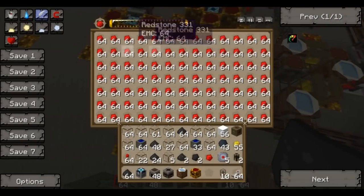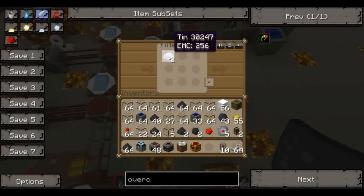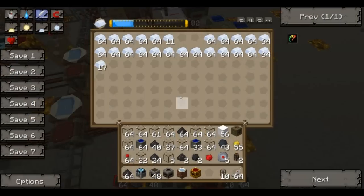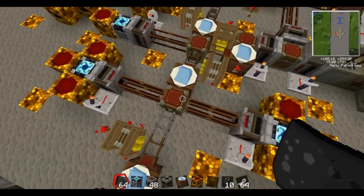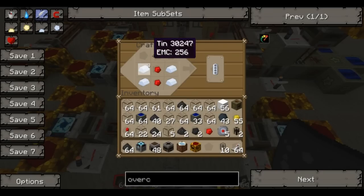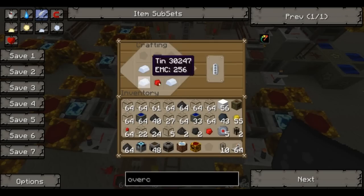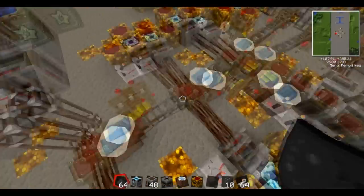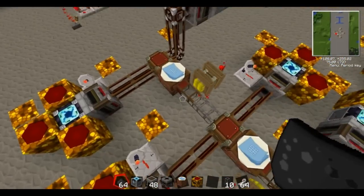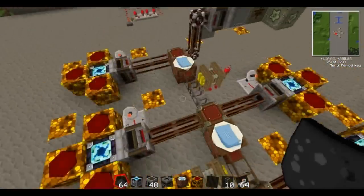On this side you've got redstone pumping out at a ratio of one, and on this side you've got tin — this is where it changes. You've got tin being made in the chest and a ratio of two tin coming out of this filter, which meets into this chest. So in this chest you've got four tin, two redstone, and a copper cable that need to be used. One redstone to every two tins, so it's a ratio of one to two. The copper cable gets used immediately — that makes your rechargeable battery.